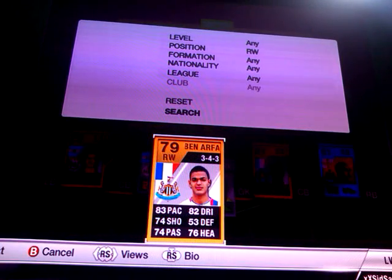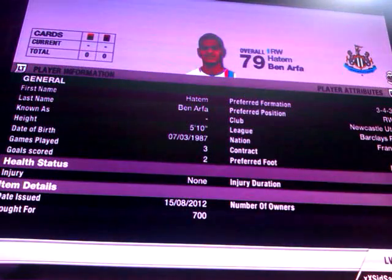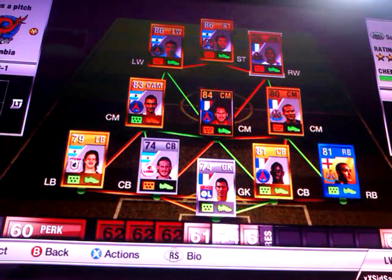Our final player is Hatem Ben Arthur. I could have got the in-form, and I might actually consider getting both Lovetsy and Ben Arthur in-form, but I'll decide. He's got 83 pace, 74 shooting, 74 passing, 82 dribbling, 76 heading, and 5-star skills.